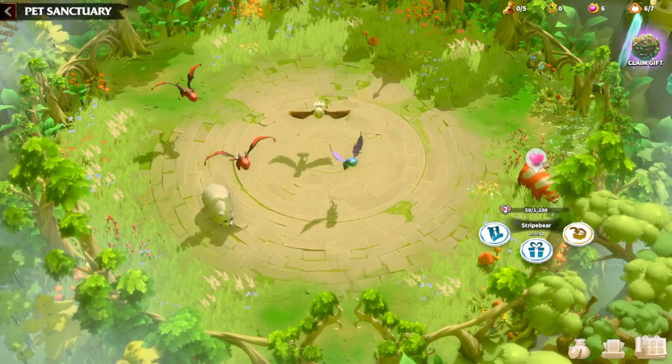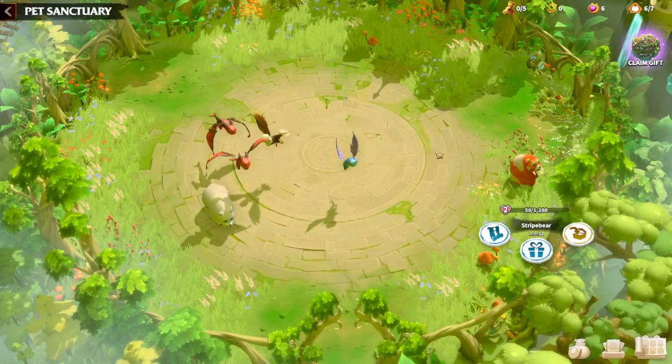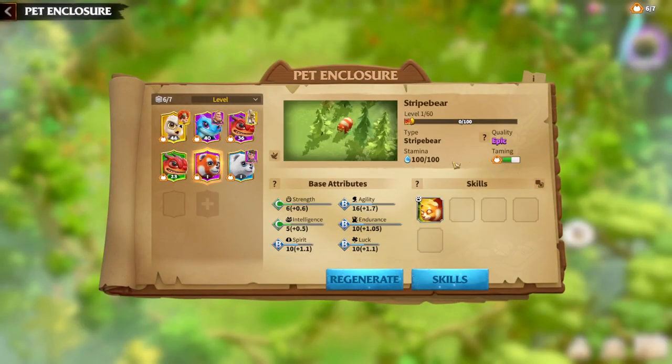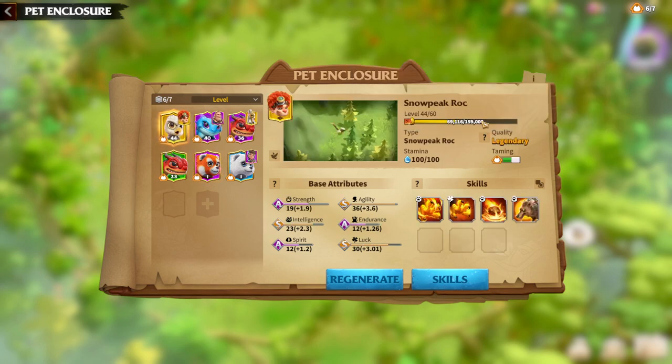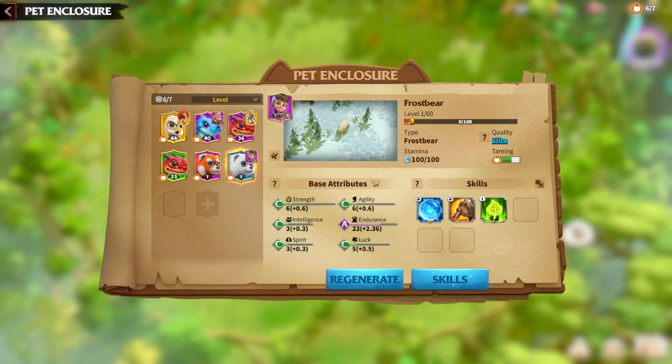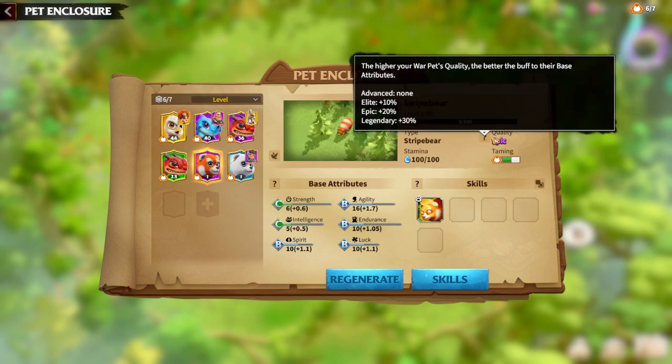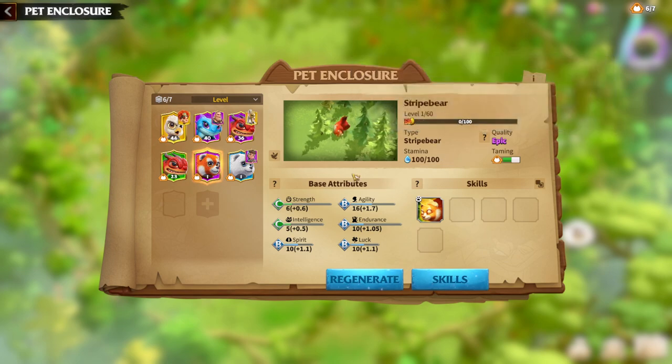Let's see how strong it is and how it can be played in the game. As always, quality matters. I finally got my legendary pets to regenerate. Comparing legendary to elite, legendary has a lot of A-grade stats, while elite has a lot of C's which are bad. Epic ones are BBB — epic should have one A, but that's fine. Try to get a legendary one; the 30% difference is a lot.